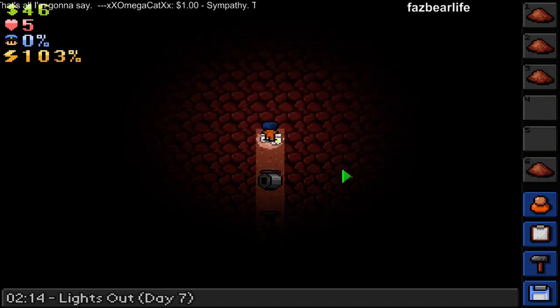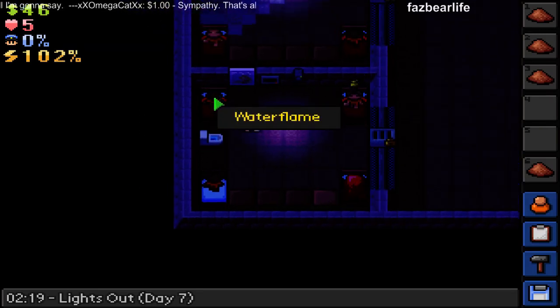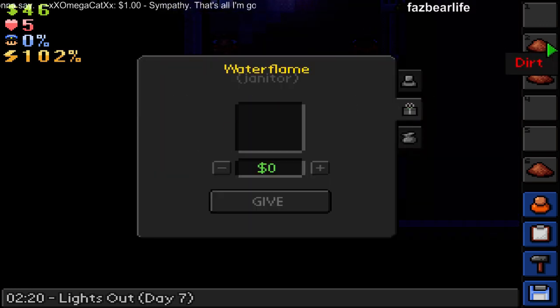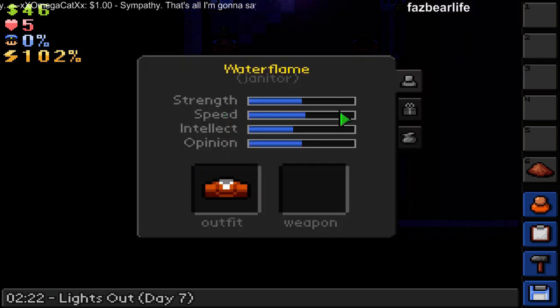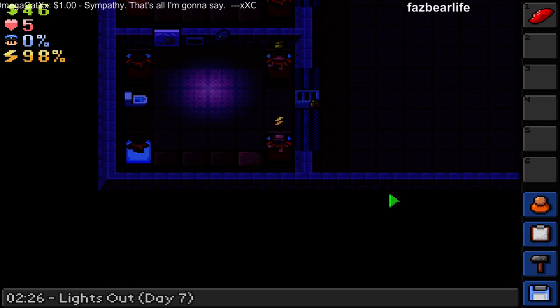Look at all that. Let's go give Water Flame our dirt. Dirt, Water Flame — be the dirt mule, take this outside for us. You have a way of not getting caught, whereas we will for sure get caught. Let's get in bed and get this down. We want to get through this rock. We're tunneling through it, like a mole rat.